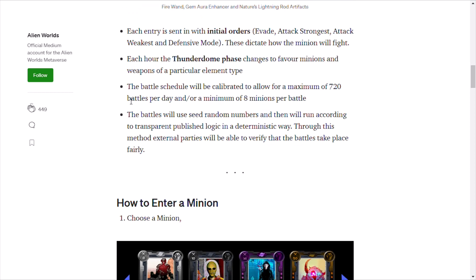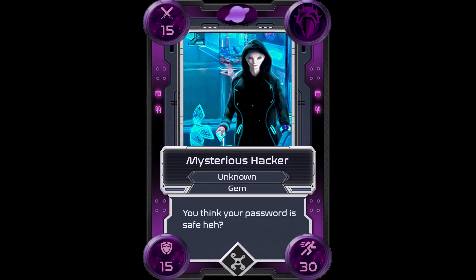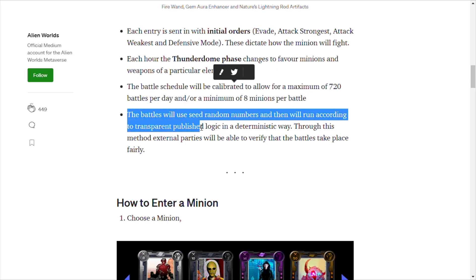Each hour the Thunderdome phase changes to favor minions and weapons of a particular element. The battle schedule will be calibrated to allow for a maximum of 720 battles per day and a minimum of eight minions per battle. The article goes on to show a few screenshots and talk a bit more about the mechanics of the Thunderdome.